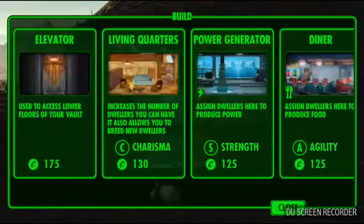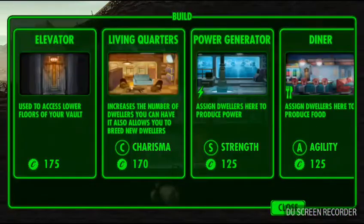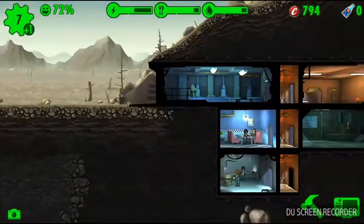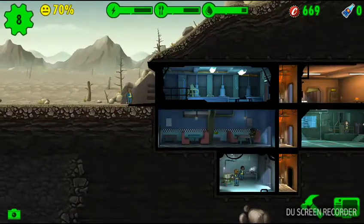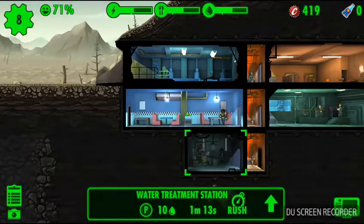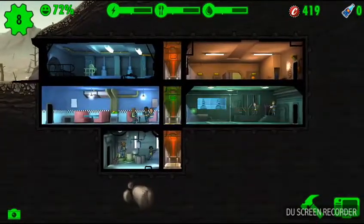I already have a thousand coins. Let's build another living quarters. Another power generator. Before we build anything else, what is yours best? We could just make another food place and then put him in the diner. Level up one dweller — let's upgrade this so I get more water out of it. It only gives me 10. Well, that's lovely — it only gives me 10.